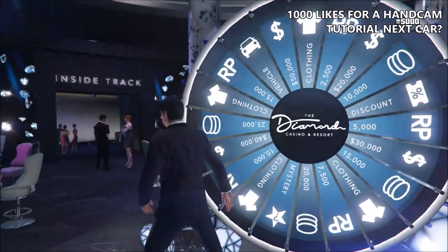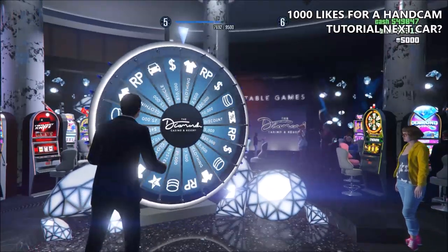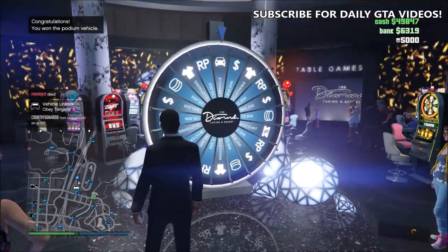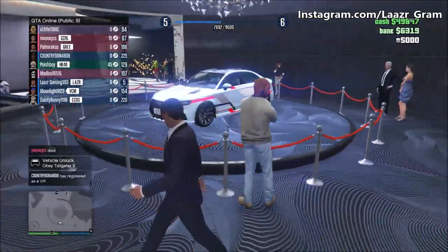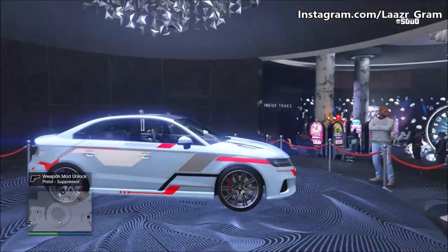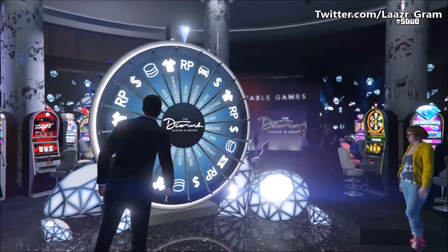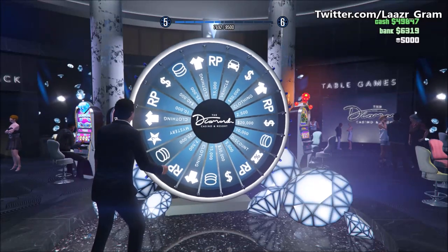Once you make your way up to the lucky wheel, press right on the d-pad to spin it. As soon as you get prompted in the top left to spin the wheel, keep flicking your left analog stick directly down — so directly south, six o'clock on the clock — in the very first second you get prompted. I guarantee as long as you flick directly down, you will land on the podium vehicle every single week. There's no trick, skill, or luck to it — just flick down straight away in that first second.